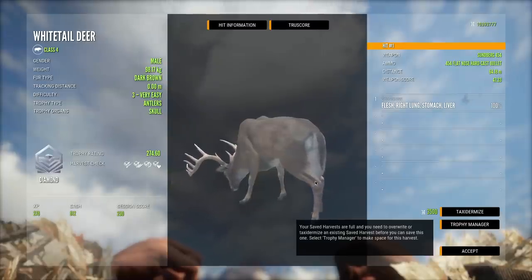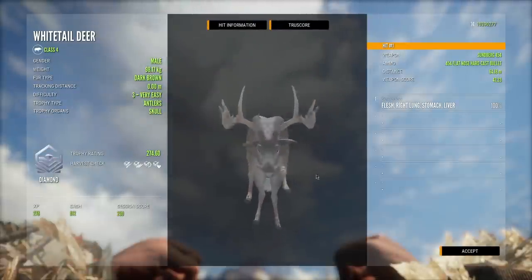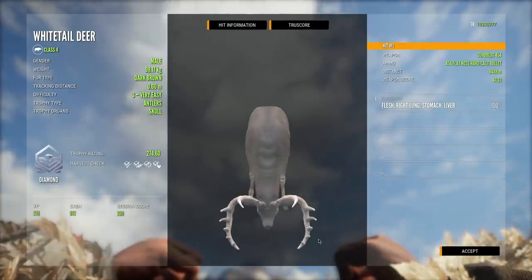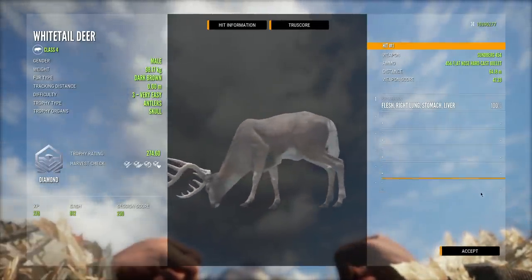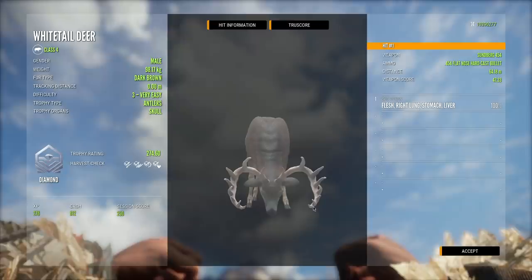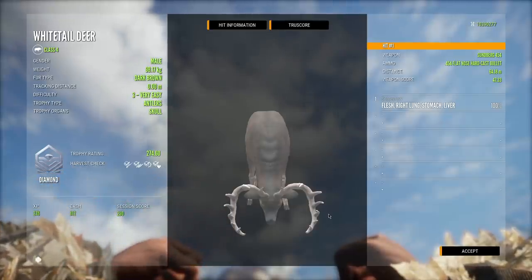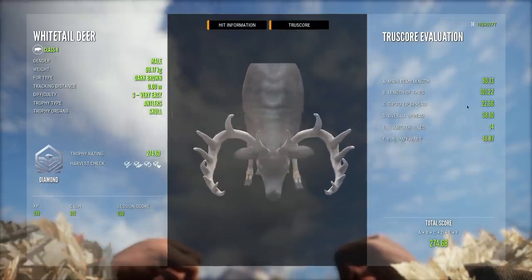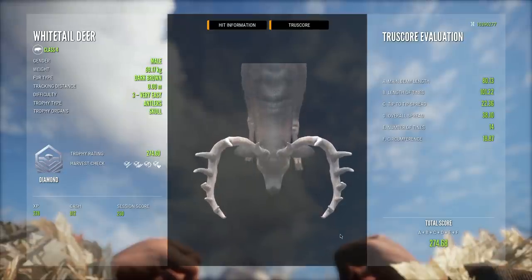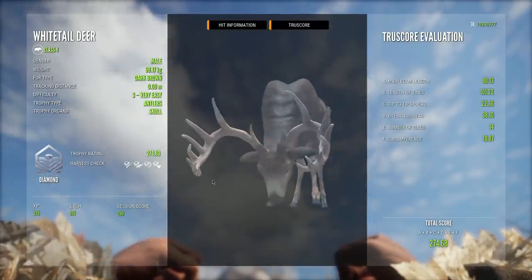274.60 — this is a new personal best whitetail on the newer scoring for them. Just look at the size of him. That tip-to-tip spread is beautiful — this might be one of the best looking whitetail I've killed ever. This day is just getting better and better. We started out with an unfortunate piebald female, then we got ourselves a diamond duck, and now just maybe 15 minutes later, we get a diamond whitetail that is just an absolute giant. The tip-to-tip spread is 22 inches — that is crazy spread for this particular rack. This is by far the greatest trophy we've killed, probably in like two or three months.